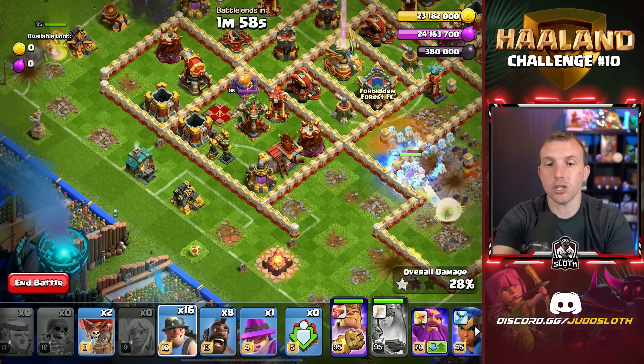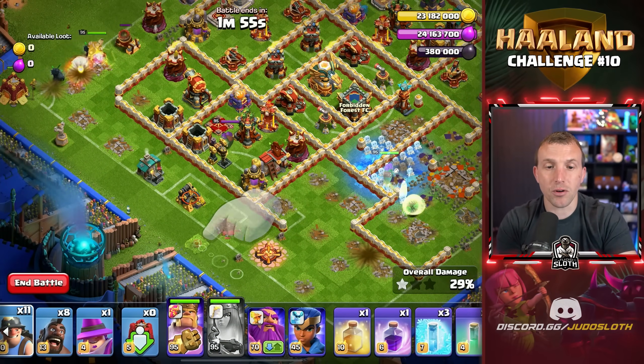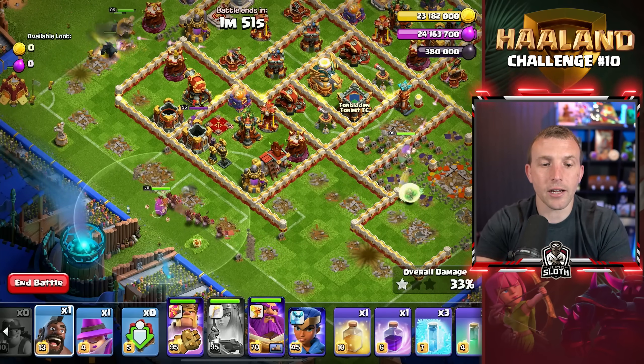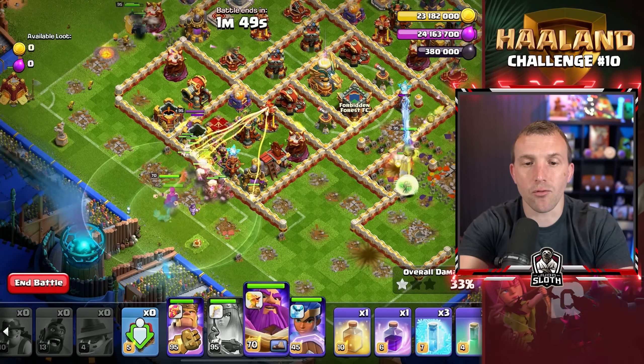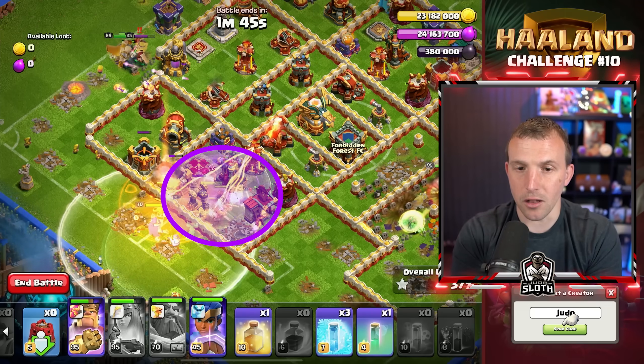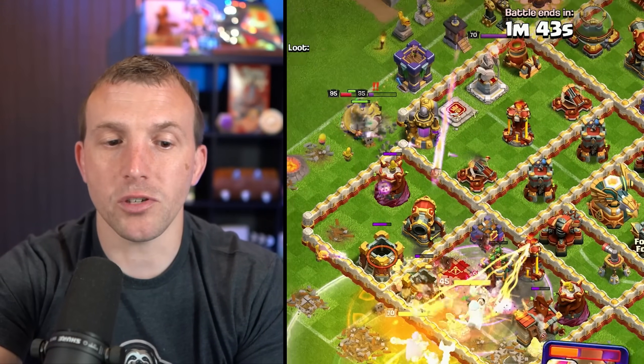The next section you need to do fast, so use two fingers if possible. Spread the Miners across this entire side, then deploy the Grand Warden, Hog Riders, Apprentice Warden, and Royal Champion. Then use your Warden Ability and the Rage Spell — this will power through the bottom section.